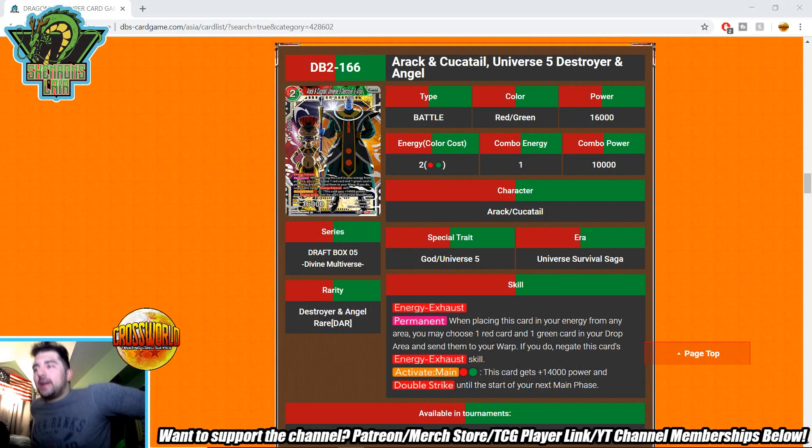What's going on Dragon Ballers, welcome back to another video. This time we're going over the Destroyer and Angel rares from Draft Box 5.